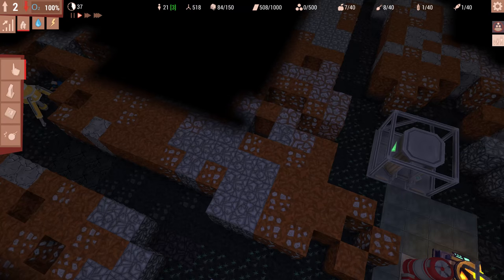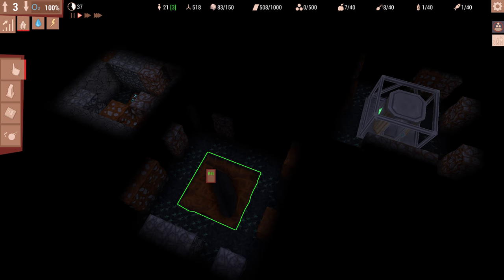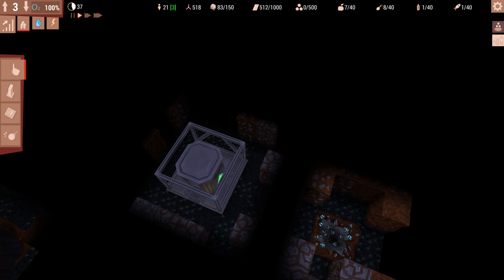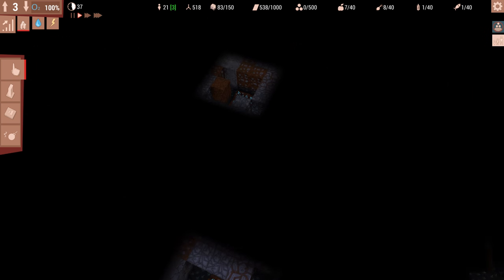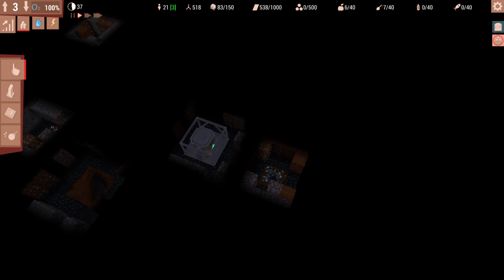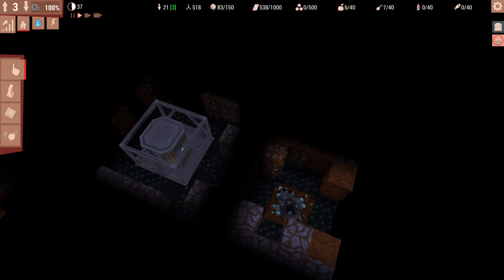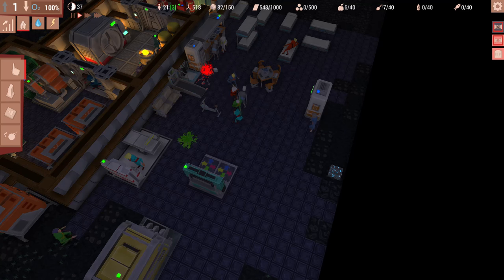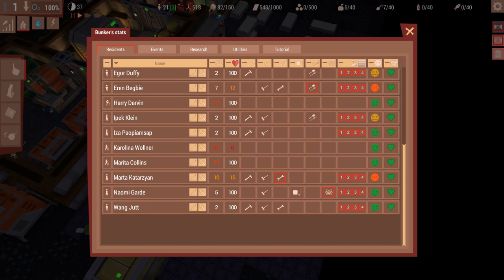Let's go down to the third level and take a peek. We have another rift here - again, even if normally you couldn't see past the darkness, you can see the rifts and the minerals by default, but you can turn that off when you create the map. The deeper you go, the more oxygen purifiers you need. So that's Life in Bunker - not 'life in a bunker' or 'life in the bunker', but 'Life in Bunker'.